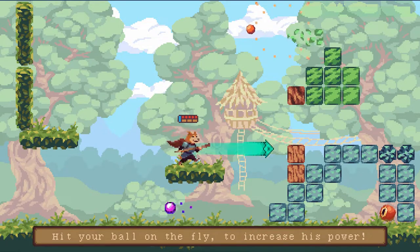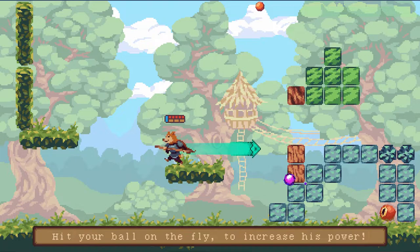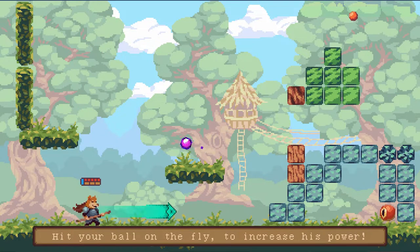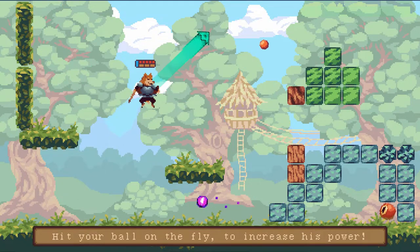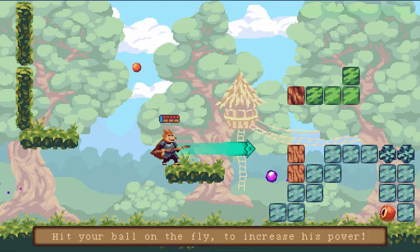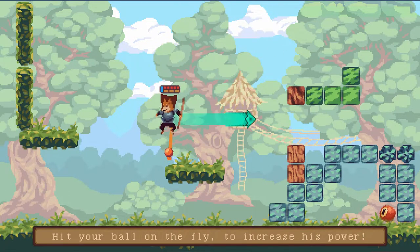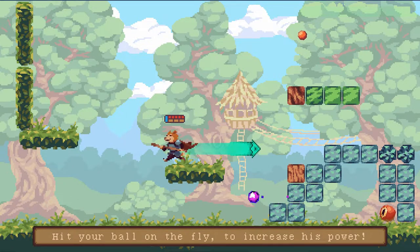Moving on to the gameplay — this game combines two genres: platforming and Arkanoid-style. For those who don't know about the Arkanoid game, it's a puzzle game where you move your character from left to right, shoot a ball, and try to take out as many blocks as possible. At the end, it's enemies — once you take out the enemies, you move on to the next level.